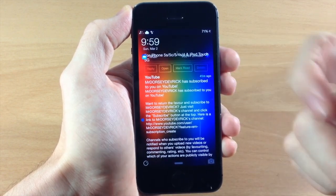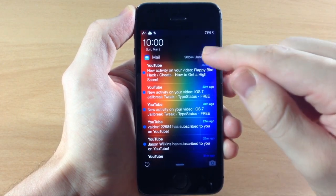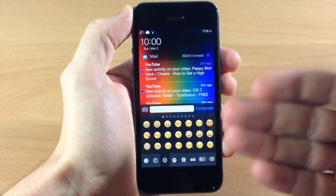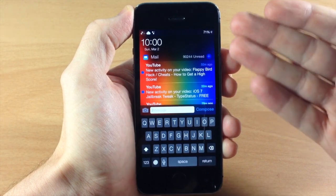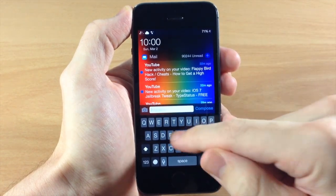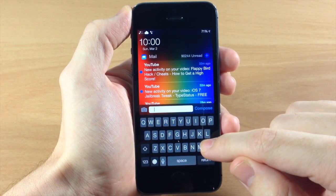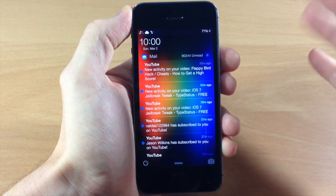If you really need to read the email, you can tap open and it'll open directly in the application. If you want to compose, tap the little plus and tap compose — it brings up your keyboard. However, it doesn't give you anything to type on, so if you start typing nothing's working. That's something to keep in mind; again, this is beta so everything's not going to be working at 100%.